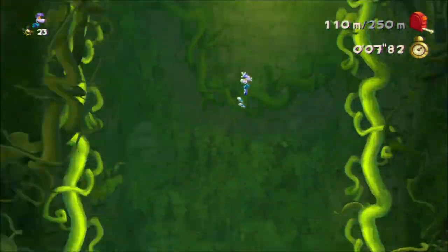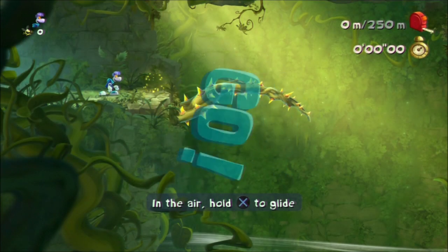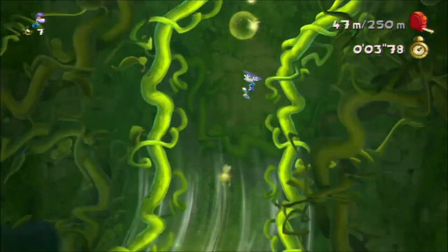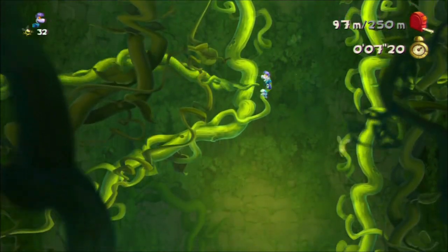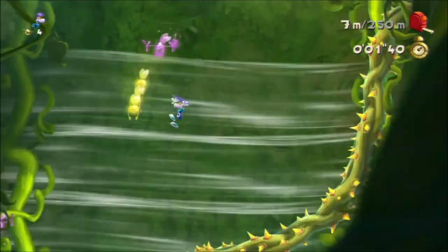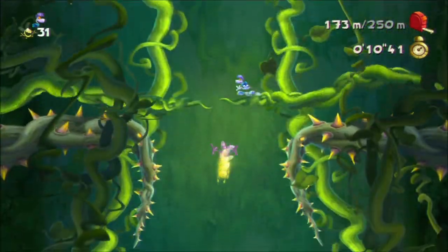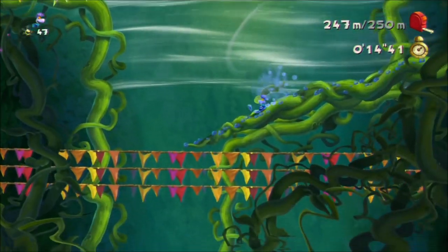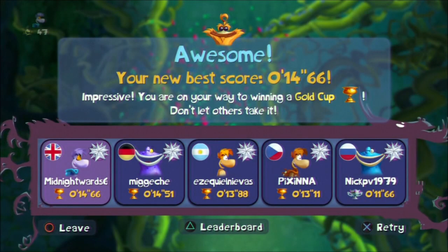I'm not entirely sure what happened there. I need to avoid those walls - that's too slow, way too slow. Should probably turn on ghosts. That's too slow. I feel like that's probably a very small improvement in rank. I could maybe beat Migesh - all right, we'll give that one last go, get one more sensible run on that, see what we get because I think we might be getting close to the limit now.